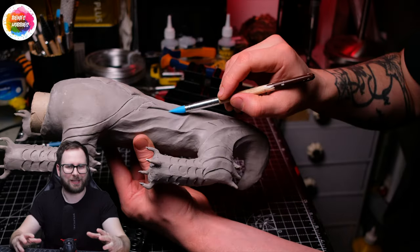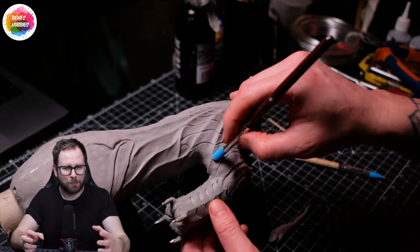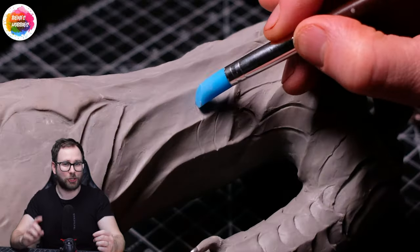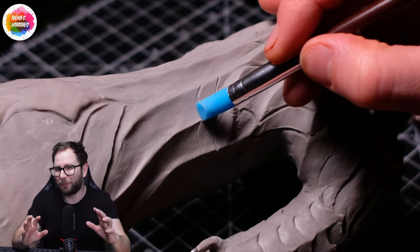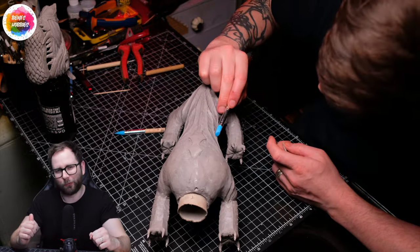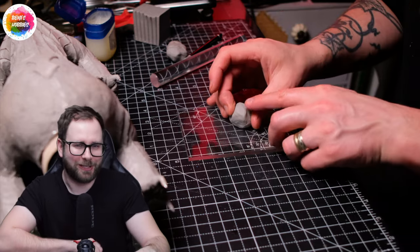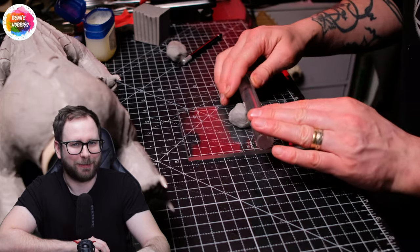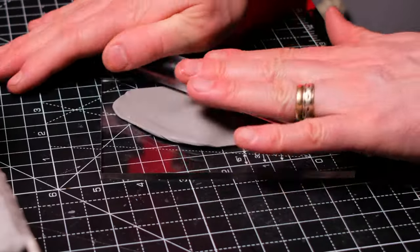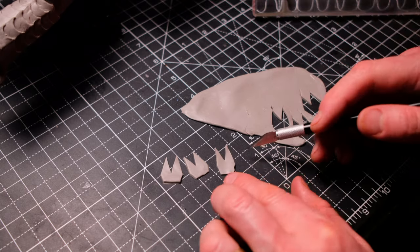Benji acknowledges he's guessing at points values without play-testing, but hopes once the model is finished they'll put it up against his White City Gondorian force to really put it through its paces. Meanwhile, back to sculpting — the narrator jokes he's just pinching other people's ideas for the profile building, but work smarter, not harder.